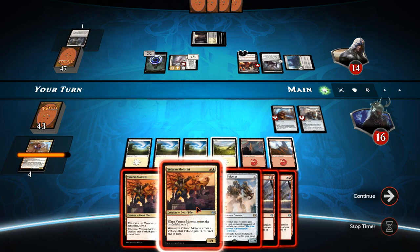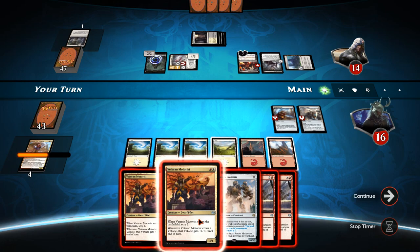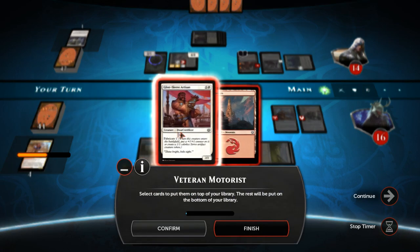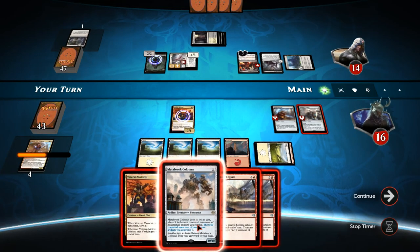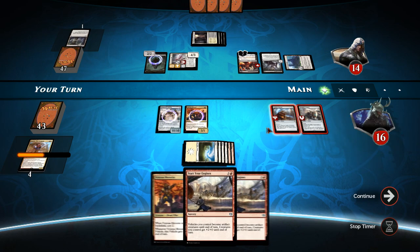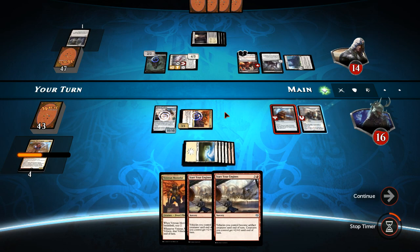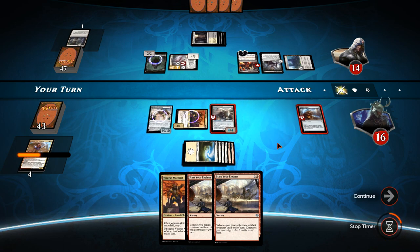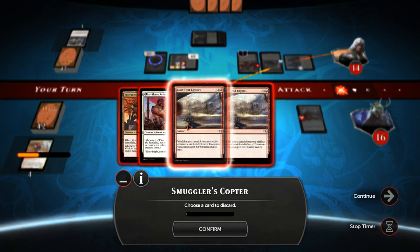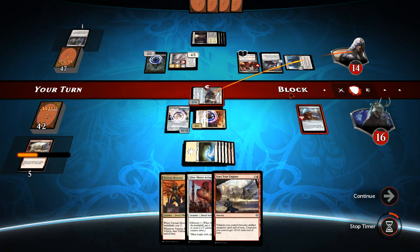Sorry guys, the phone was ringing — I'll be right back. Let's play out the Veteran Motorist. We've got Glint-Sleeve Artisan and we'll also go for the Metalwork Colossus. I'm going to swing for four damage here with the Smuggler's Copter — Veteran Motorist pumps any vehicle it crews by plus one plus one. We'll swing for his face and go for lethal next turn with Start Your Engines. Let's toss away one of the duplicates — we push through four damage. Marvellous.